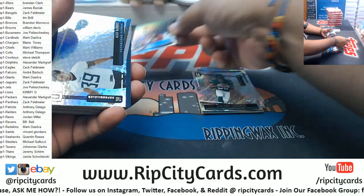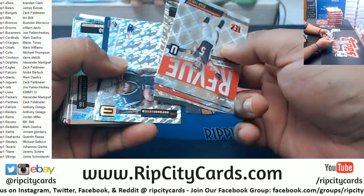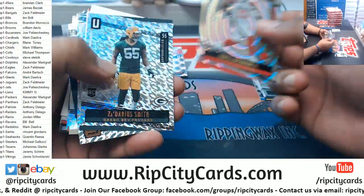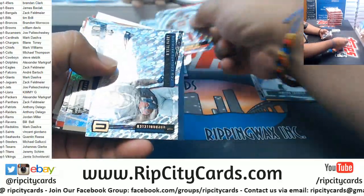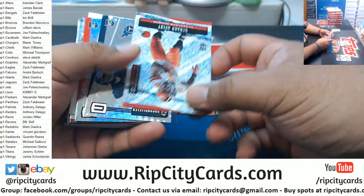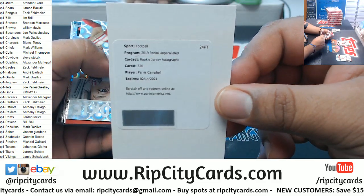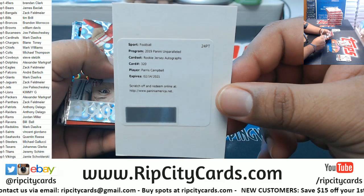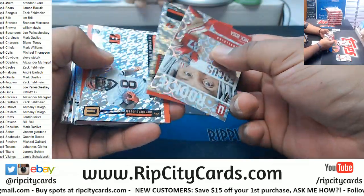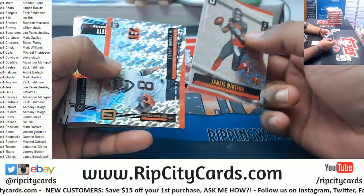Haskins rookie card — my first look at this, so checking it out, getting a feel for it. In case anybody wants to know, everything ships in Unparalleled, and I do mean everything. Paris Campbell with the rookie jersey auto — Paris Campbell. I can't remember what team he's on; I wanna say Niners, but that's probably wrong.